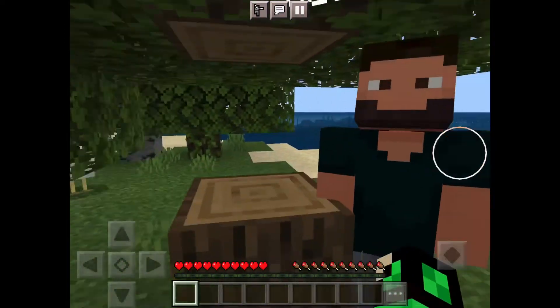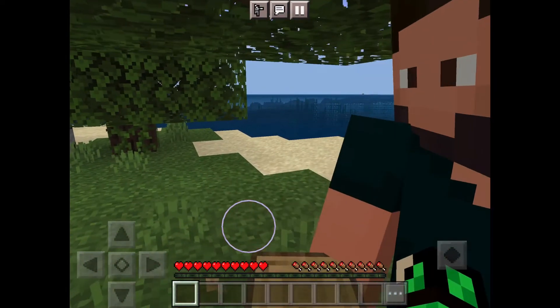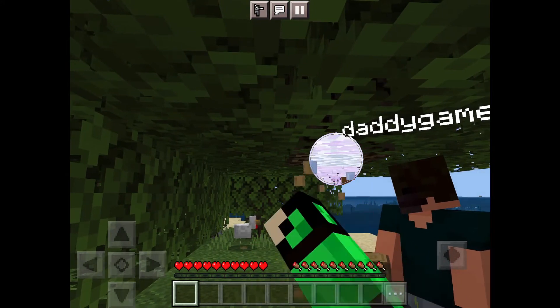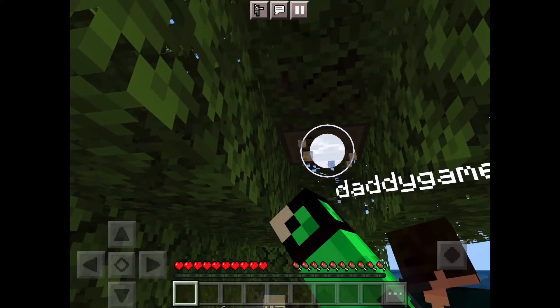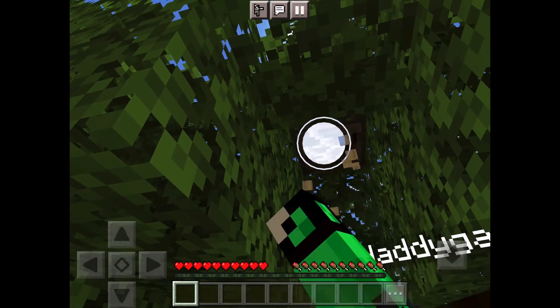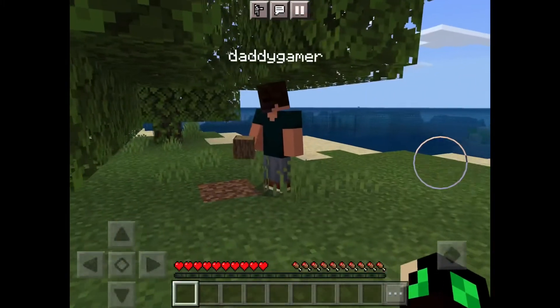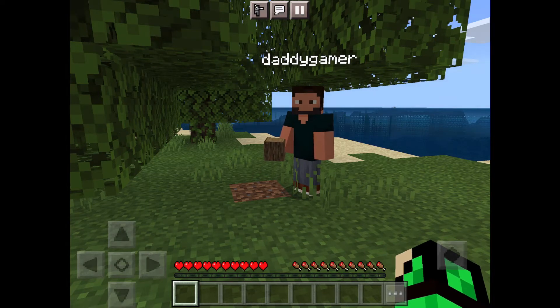Okay, now break more wood. Break more wood. How do I do it? You press and hold on it — oh, you got it. I'm doing it for you. Okay, you got all of it, I think. Yep. And now press inventory — it's called the inventory, the buttons. You press inventory, you go here and just make it all those.